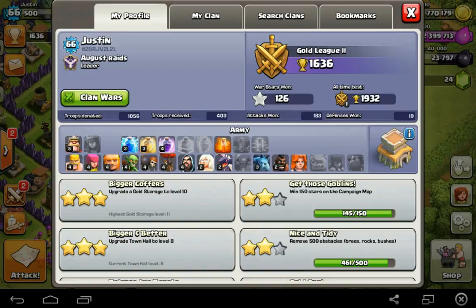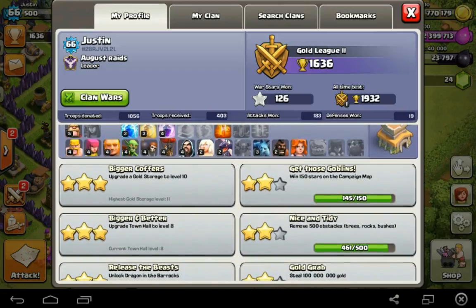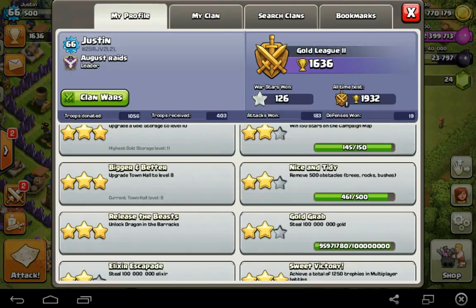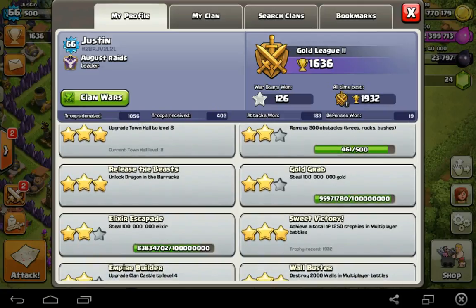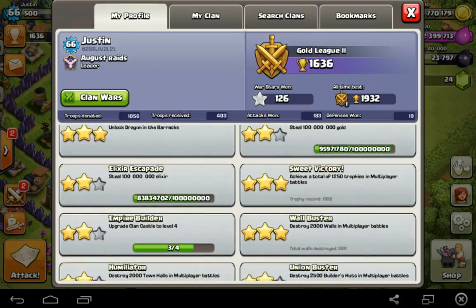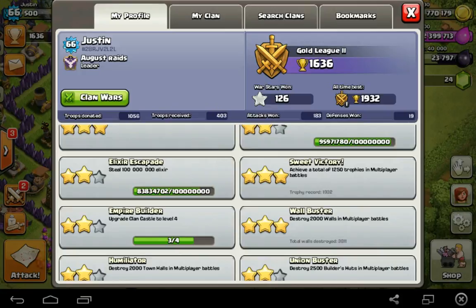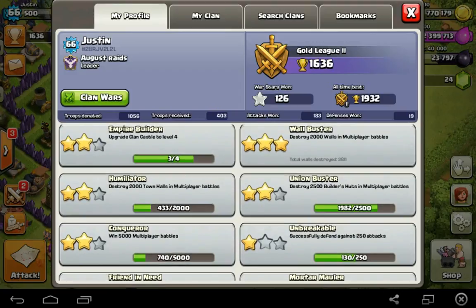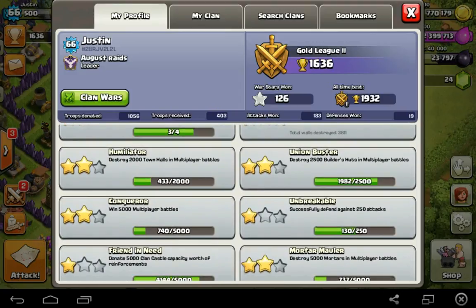Looking at my player profile — for the goblin challenge I only need five more stars, which I'll start doing soon. I'm 39 obstacles away. For Gold Grab I'm at 96 million, almost done, so within a few more days of attacking I should complete it. My elixir stealing is at almost 84 million. I plan on upgrading my clan castle to level four soon — it's only a two-day upgrade, probably within a week.